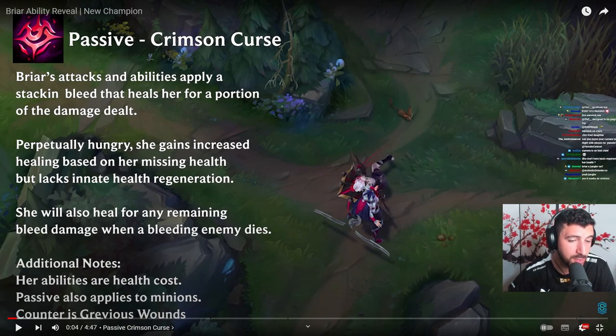Additional notes: her ability has a health cost. Passive also applies to minions. Counter is Grievous Wounds — Grievous Wounds? It's like Skin Spotlight out here giving gameplay tips.